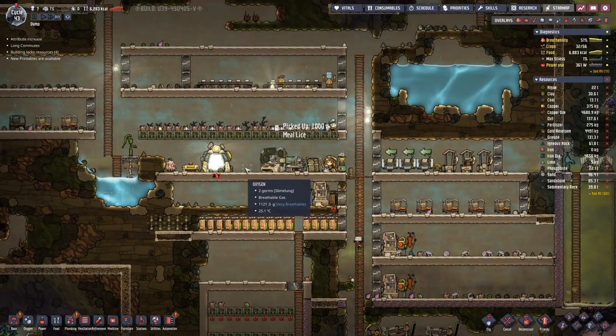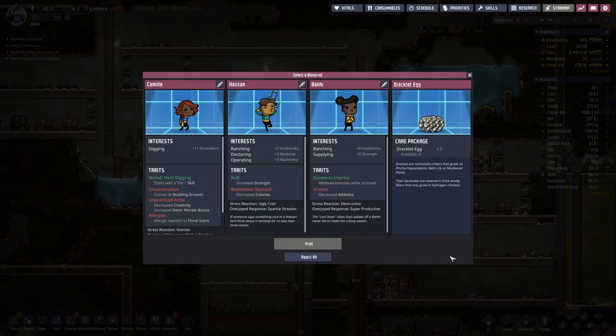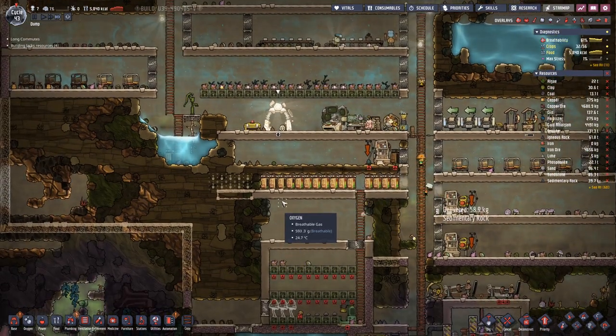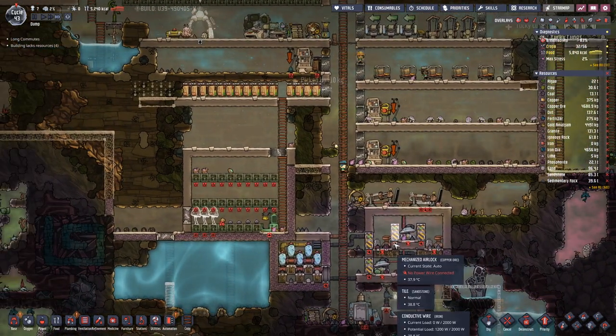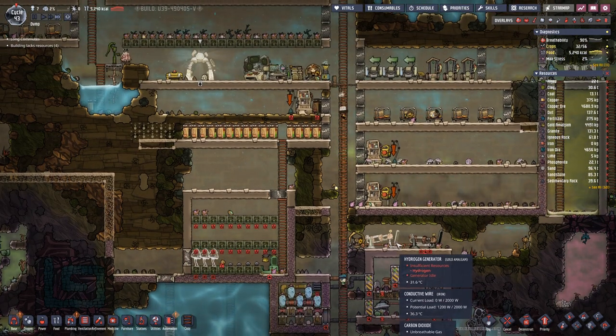New printables — draklet eggs. We will take these as we are a bit short on the food front. So maybe adding another duplicate at this point might not be the best choice.